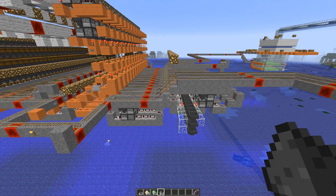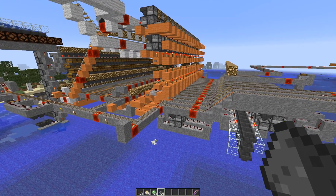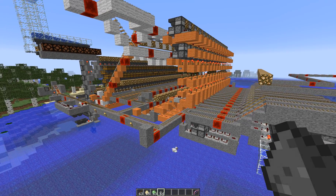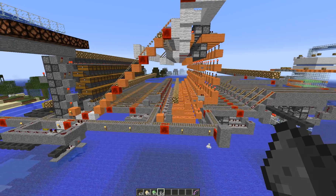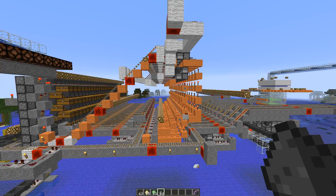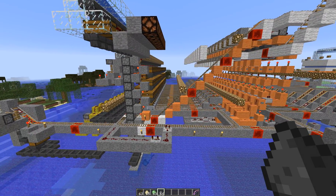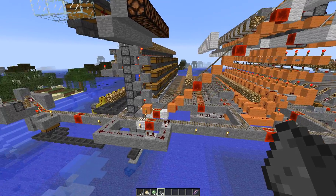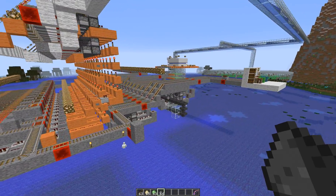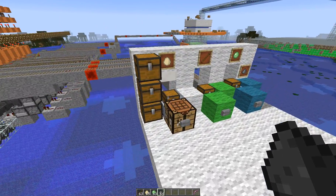So with this system here — the traffic cop, as I call it — carts can't bang into each other if they're in the system. And as you can see, the whole process is just repeating itself. This cart will take its place and begin being filled up by the item sorter.